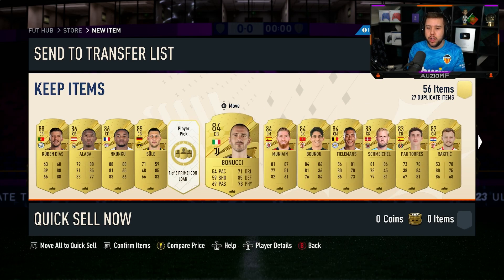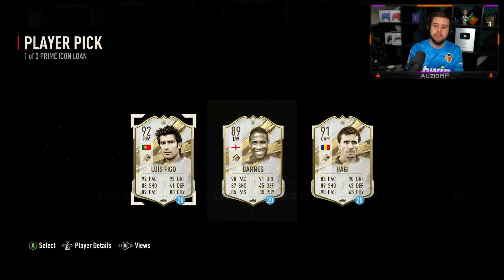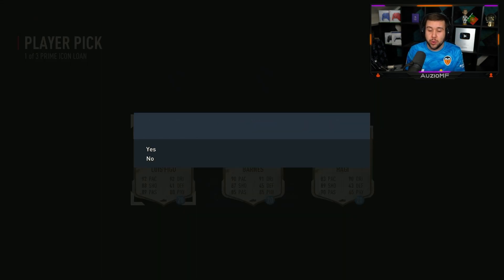Who am I going to get out of my prime icon loan though? Got one — show me someone decent. I guess prime Figo is who we go for.